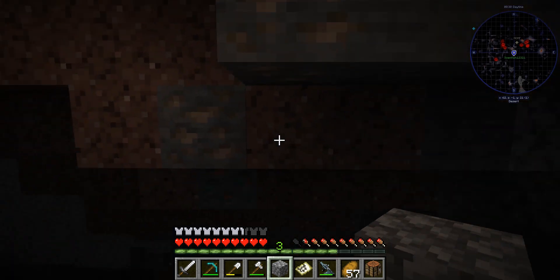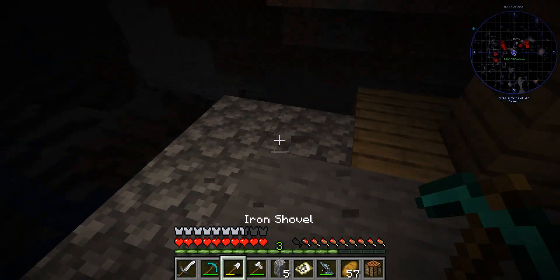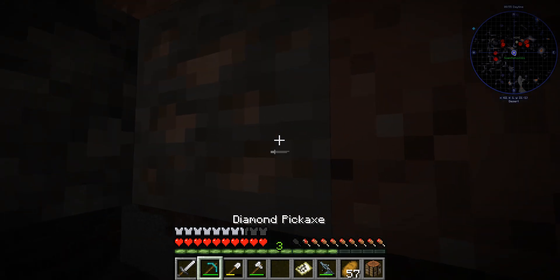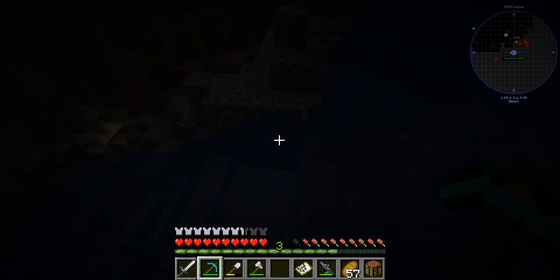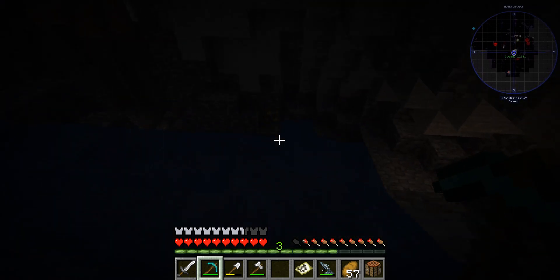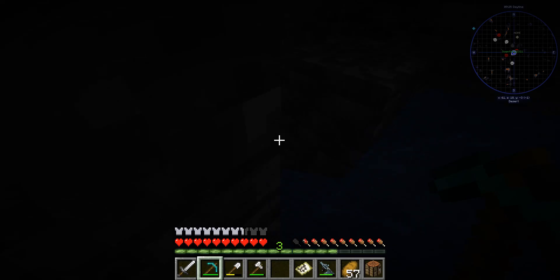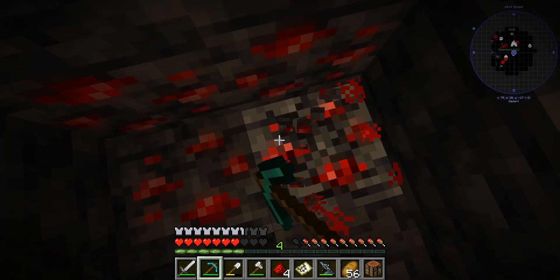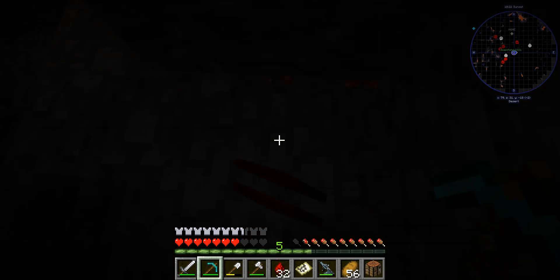Iron, iron, iron. I don't need any more blocks. This is a good cave. And gold! I can barely see down here. Gold, gold, gold, gold, Redstone. There's a lot of it. And there we go, that's it.